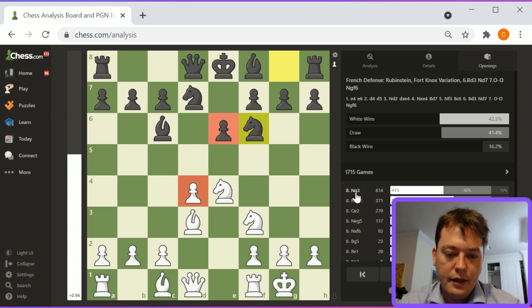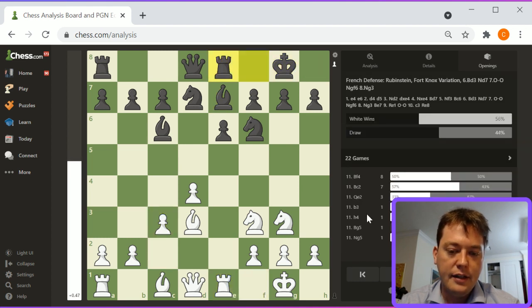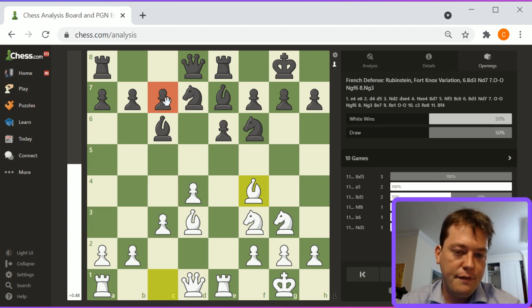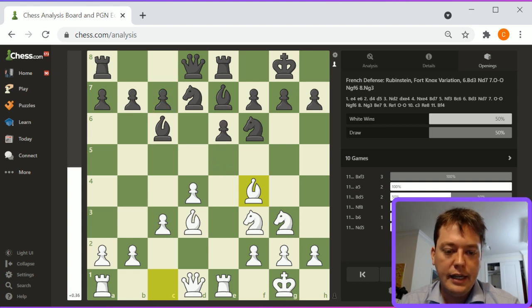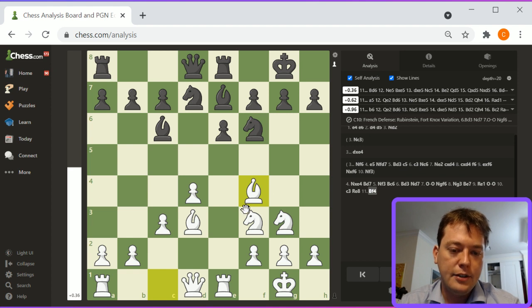Bishop d7, knight f3, bishop c6, bishop d3, knight d7, castles. White is looking pretty solid. This d4 faces off favorably against this e6 pawn, and it's overall pretty strong for white. Knight g3, bishop e7, rook e1, castles, c3, rook e8, bishop f4. Pressure is being exerted by the bishop on the c7 pawn, but there's no big French center here. The knight is comfortably developed on f6 and e5 isn't defending that square.